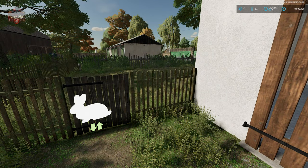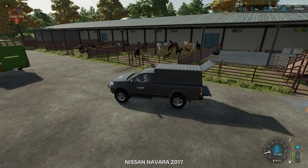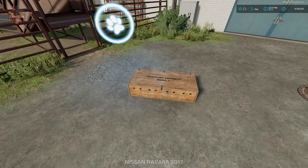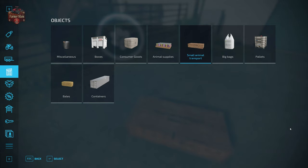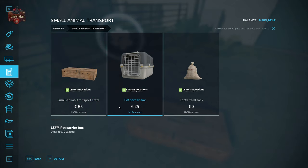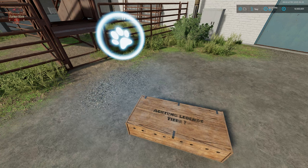Another way to get rabbits is to go over to the animal dealer. At the animal dealer, you'll need a way of transporting the rabbits. For that, we're going to use small animal crates, found in the shop under Objects > Small Animal Transport. We have the small animal transport crate for $85, a pet carrier box, and a cattle feed sack. All three of those will work to transport rabbits.